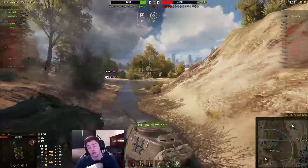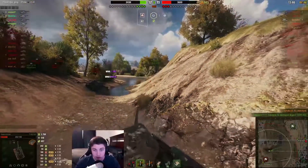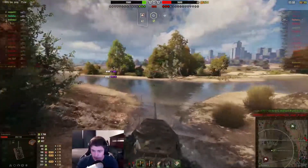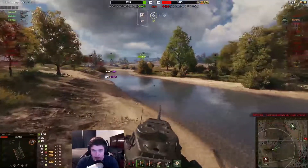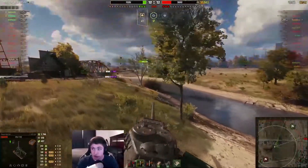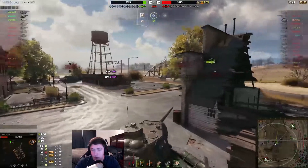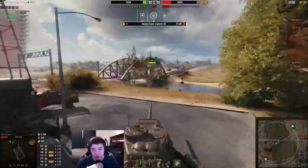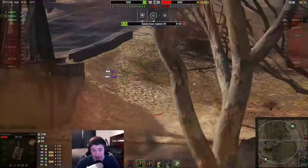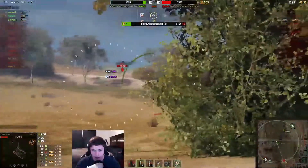I was wondering why I didn't get any damage when shooting into his tracks, then I looked at my ammo type and realized I'd run out of armor-piercing shells. When you fire a HEAT round into tracks or spaced armor, most of the time they get absorbed — that's why I didn't get track-and-hull damage. Now I'm more concerned because I don't know the HP of the remaining enemy tanks — a Defender, a T29, and a KV-2. Luckily I do have HEAT rounds with 250mm of penetration.